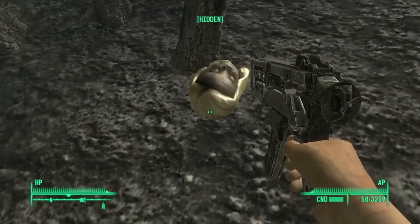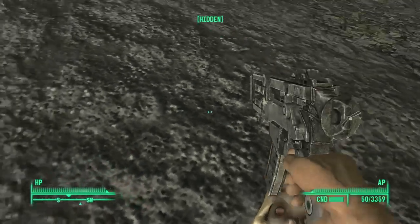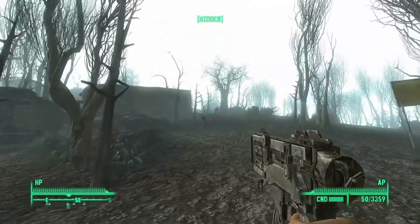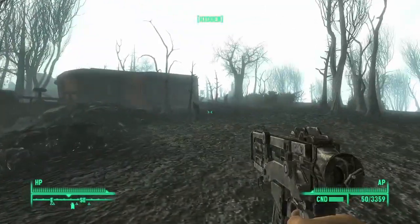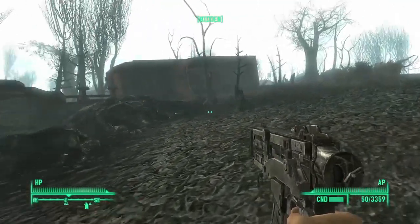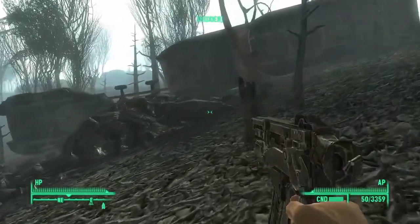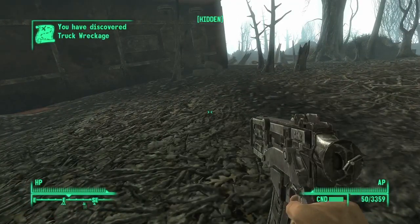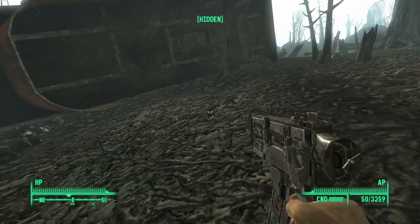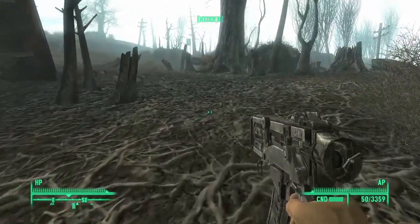The crickets stop making noise. Is that a wild punga fruit? That is a doll head. Even if I can't grab that, I'll keep it with me. This looks like a swamp folk thing right here. Can't tell. Truck wreckage - there's one thing we just discovered. Must be important.